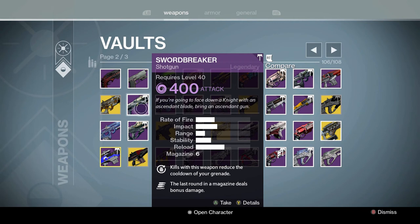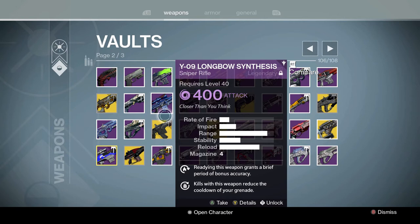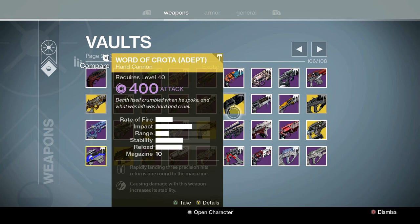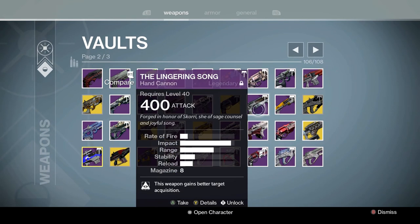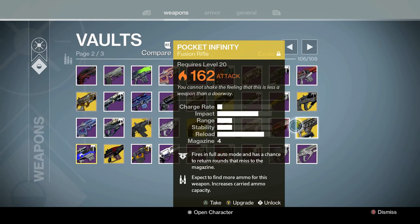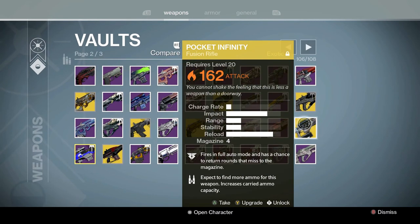Swordbreaker — the year one version. I actually used to use this to get my Thorn because it was a void gun. Longbow Synthesis — you guys know it, you guys love it. Eyes of Luna. Abyss Defiant. Word of Crota, the newer one. The Lingering Song. Found Verdict. Oversoul Edict Adept, the newer one. Pocket Infinity — a gun I may end up doing a video on. This gun is freaking weird. All the way back in the day, this thing used to fire for literally infinity — well, not infinity but for a very, very long time.